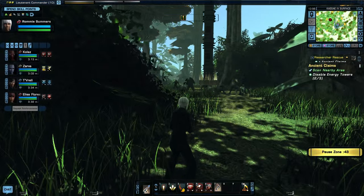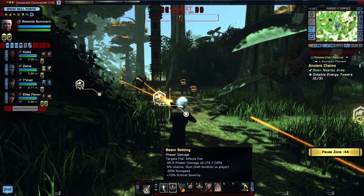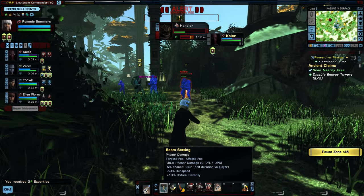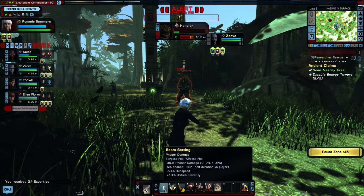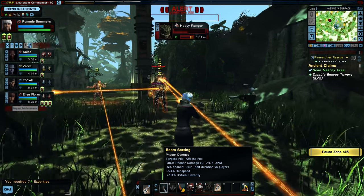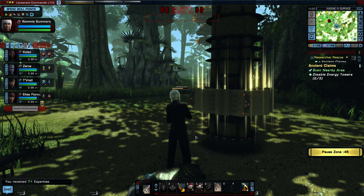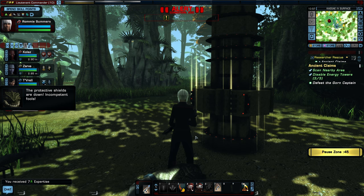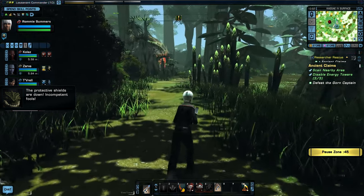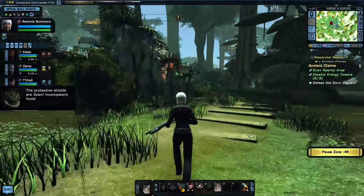Here we go — scan, rally cry, and take everybody out. Just like that. Now we can defeat the Gorn Captain. Probably should have saved rally cry for that because now I have a minute and a half cooldown. Oh well, I still have target optics — actually I don't. Let that cool down first before the captain fight.